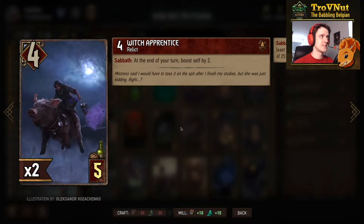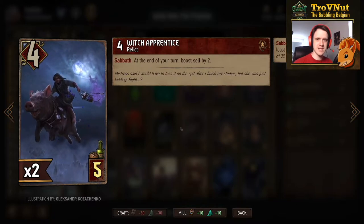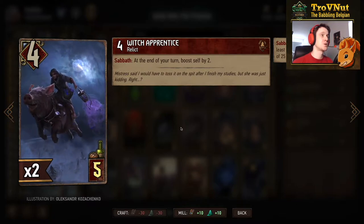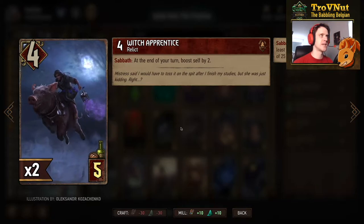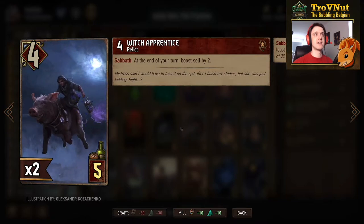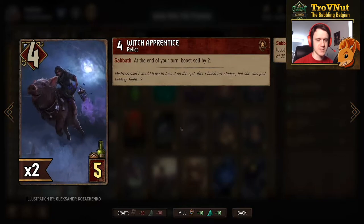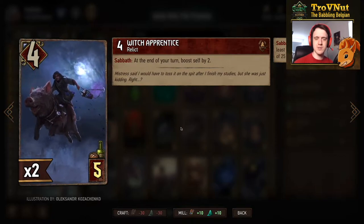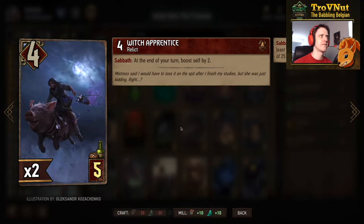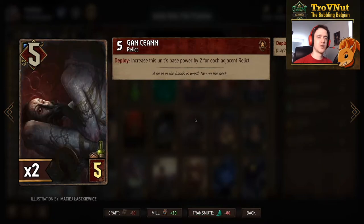We have a double Witch Apprentice — you're going to see relics a lot in this deck. The Witch Apprentice is 4 power for 5 provisions, and on Sabbath — meaning you need a row of 25 points or more at the end of your turn — she boosts herself by two. Basically a 5-provision unit that doesn't really care about whatever your opponent is playing; she will always boost herself by two if you have Sabbath enabled.